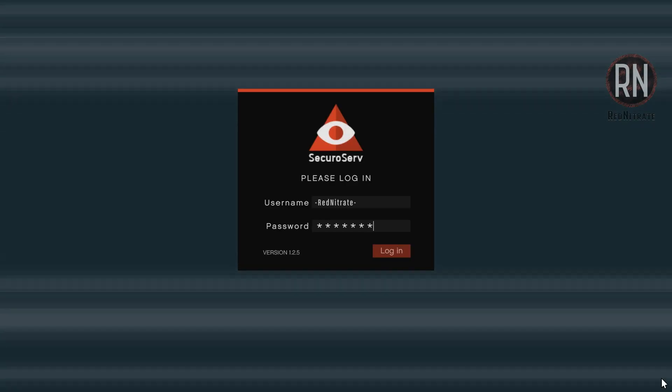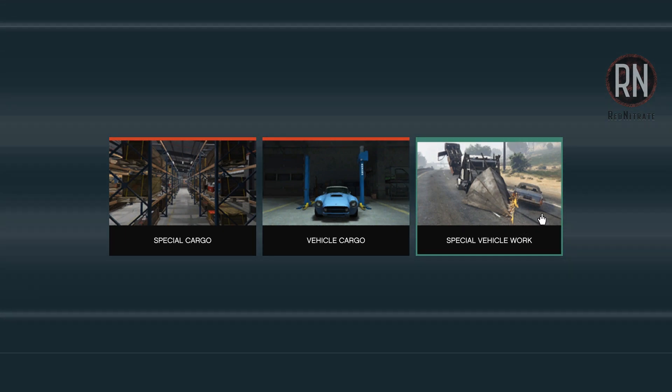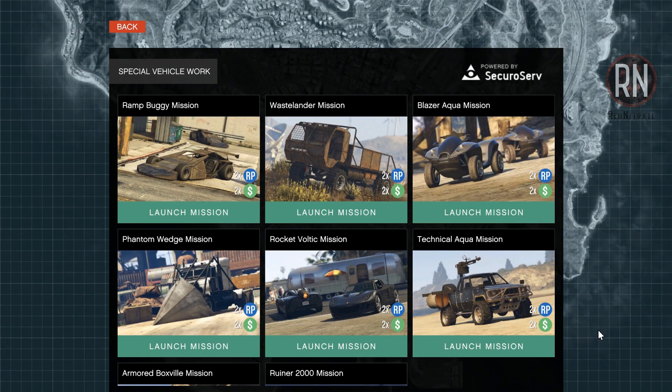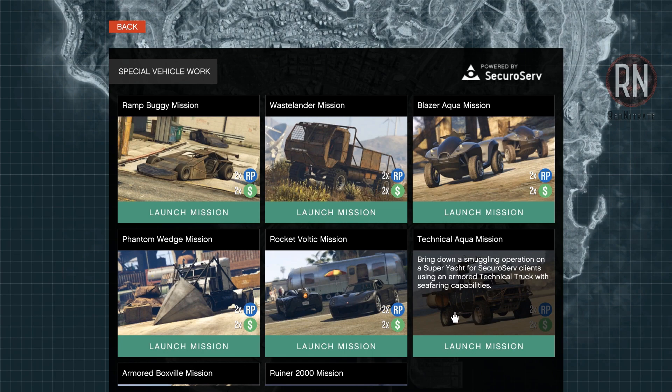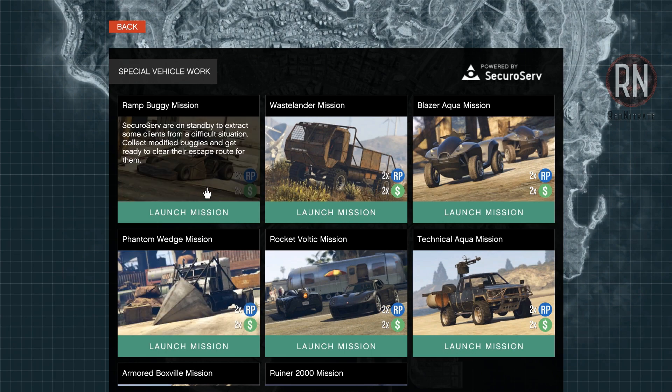Another bonus worth looking at is for people who own a vehicle warehouse. If you come over to the computer in your office, you'll find the special vehicle work shown up on the right. These missions are a hell of a lot of fun, and they have the added bonus of unlocking trade prices for the various special vehicles associated with the vehicle warehouse. And with the two times money bonus this week, now is the perfect time to give them a go if you're interested.